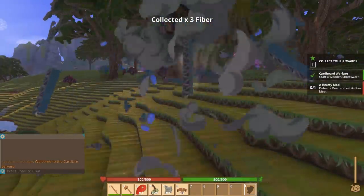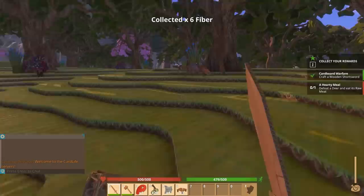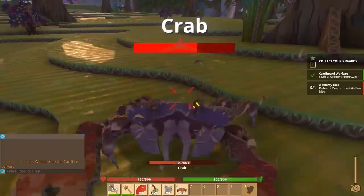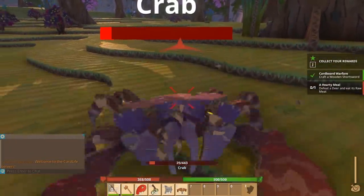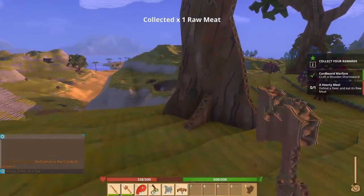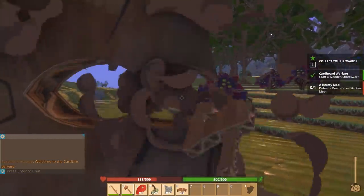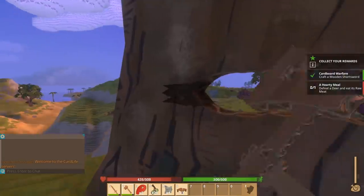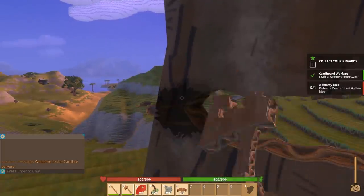Hopefully we can grow this stuff because we're going to need all the fiber. Stupid crab — should we take him out? Let's take him out! Get wrecked! Oh gosh, he's doing a number on me — I think we need to get armor. Be gone, crabby! Our hunger is actually solid right now. Welcome to Card Life — this is actually really fun, I'm having a really good time!